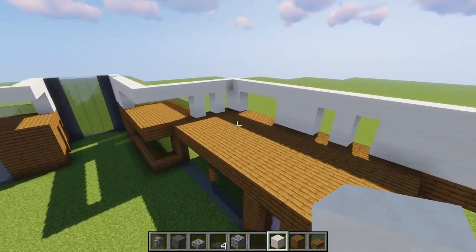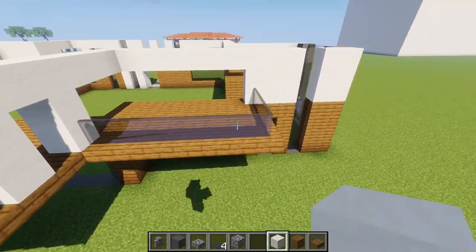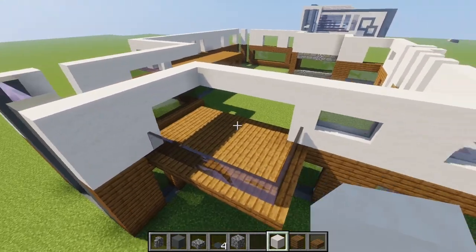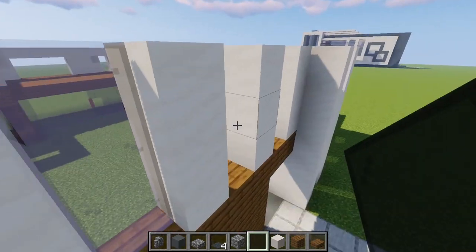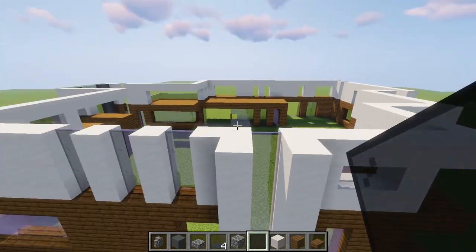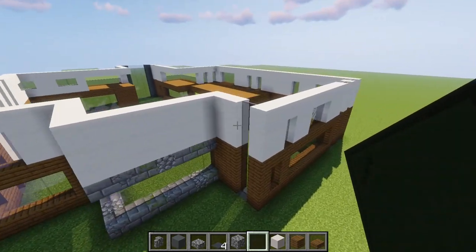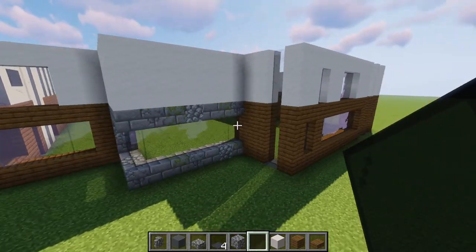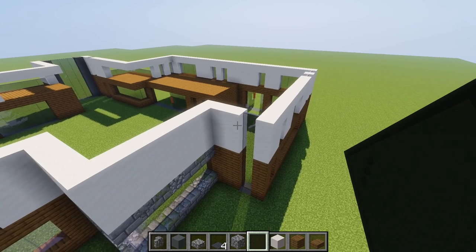Another easy task is to add glass everywhere except for the parts where we have the balcony — no glass over here and no glass on the other side here either. Everywhere else you can place glass, like here in between. Place the glass all the way to the top everywhere. Everything can be filled in with glass except for those two parts — the rest can all be filled with glass.